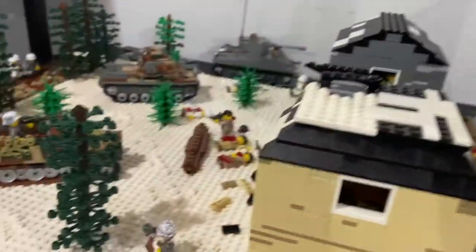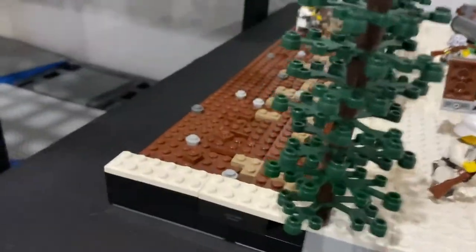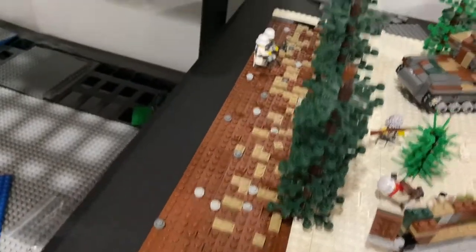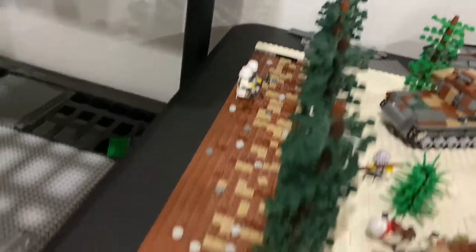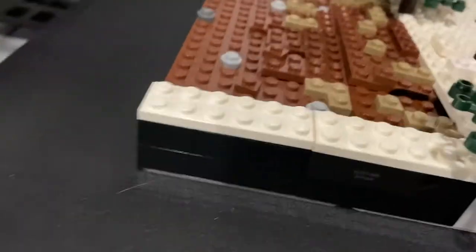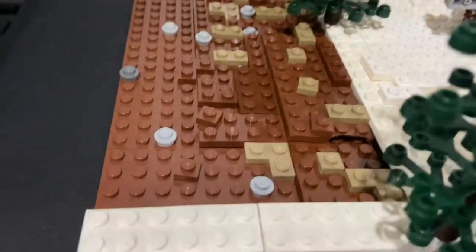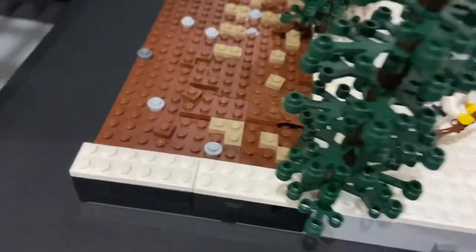At the tree line, there is a trench area that expands the whole way across the mock, except for the two edges. I used a bunch of brown plates and textured it with 1x1s, 1x2s, and 1x1 studs for rocks.